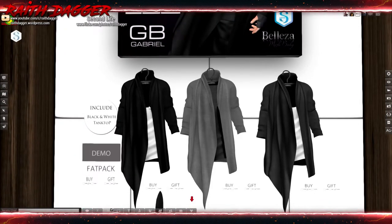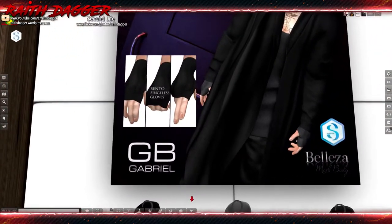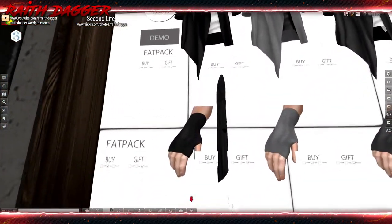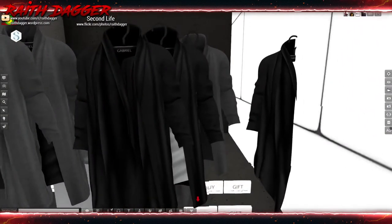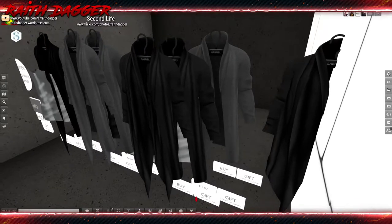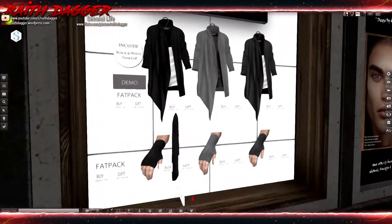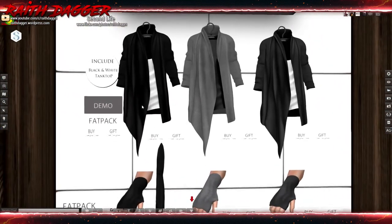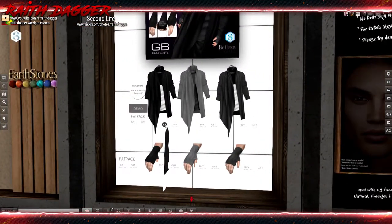Gabriel - another sweater top for the guys. Gianni and Jake with bento fingerless gloves. 220 for the sweater, 480 for the fat pack, 380 for the gloves fat pack, single gloves 190.